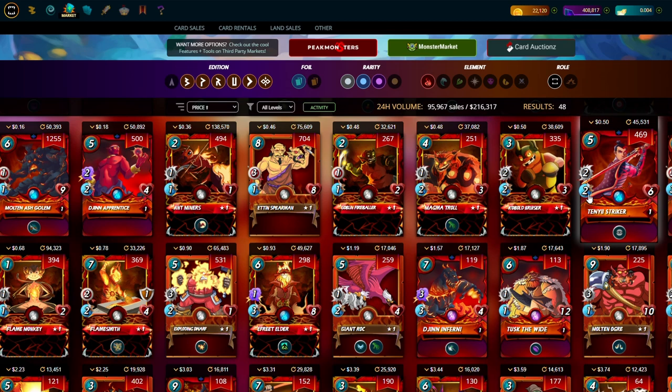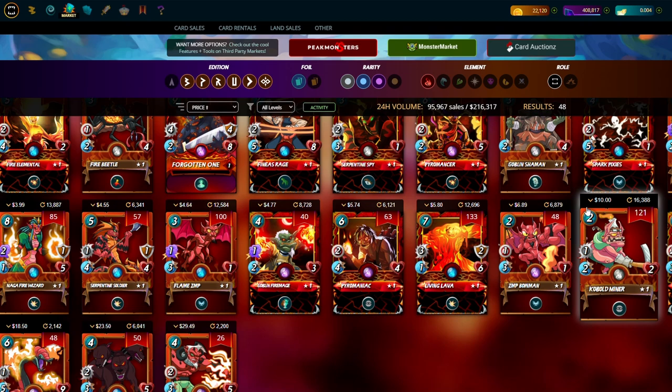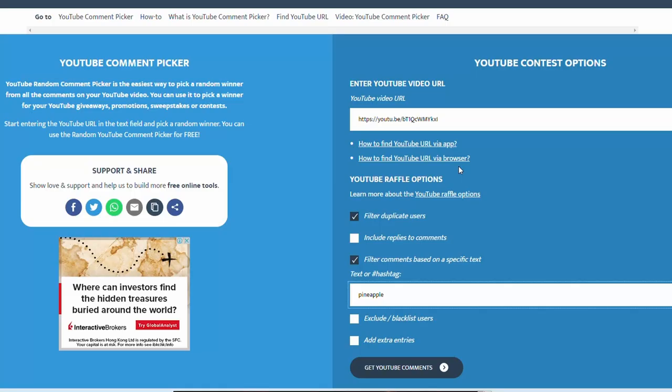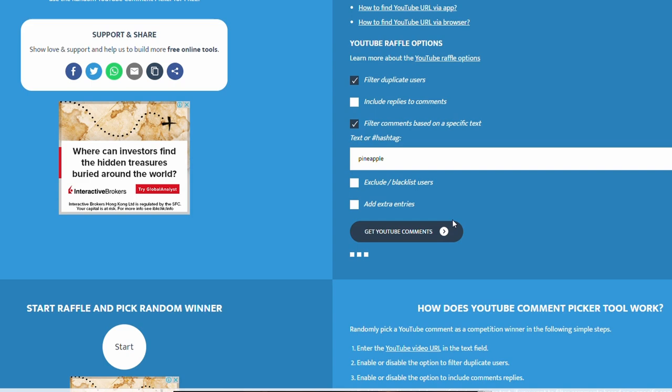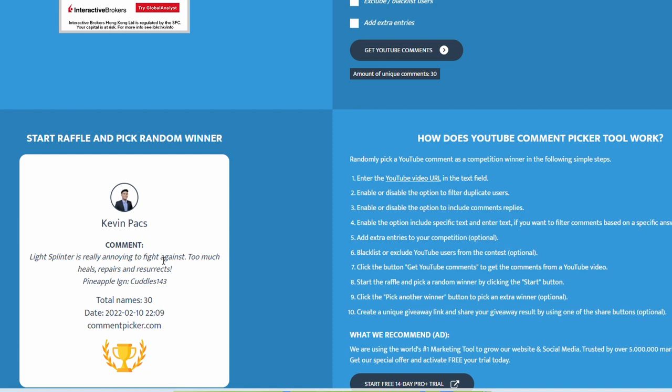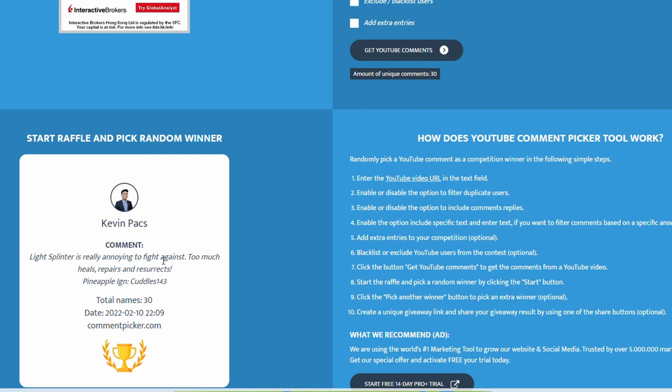Those are the cards I would focus on — the rest are situational. That's pretty much what you'd need to fill out your deck for now. Let me know in the comments what you think. Now I'm going to go to the competition. The next video should have the competition running as normal — I know it's a bit delayed. We've got 30 comments that commented 'pineapple' with their in-game name, and clicking start — the winner is Hugo Tereblanche!